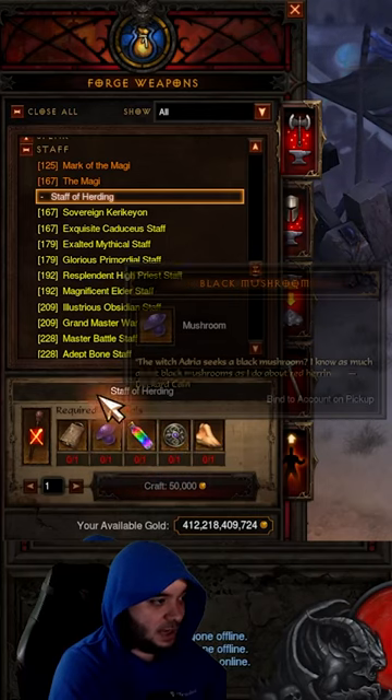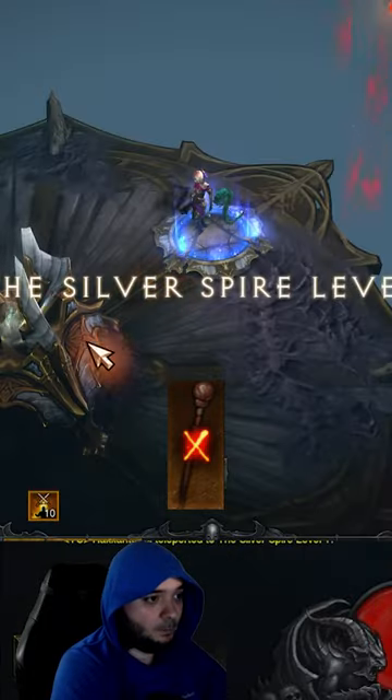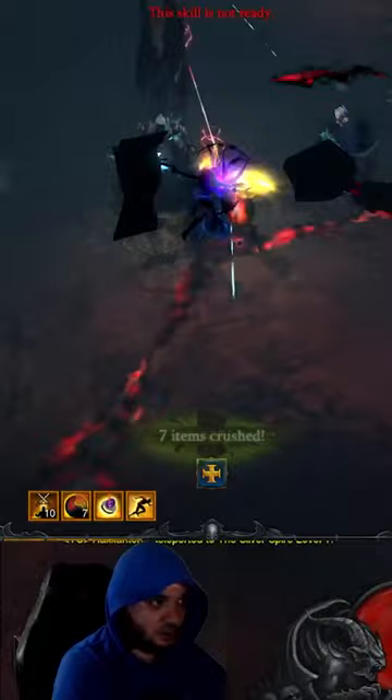I'm going to show you exactly how to get the pattern. You go to Act 4 and Silver Spire 1, and then you run all the way through it and just kill Iswal. That's all that you do.